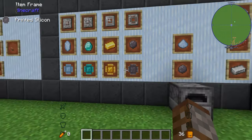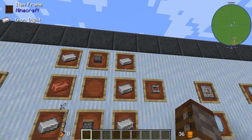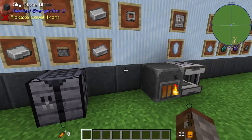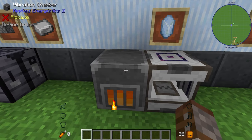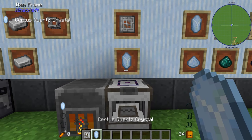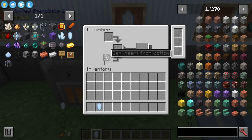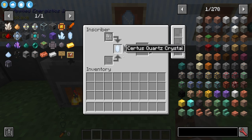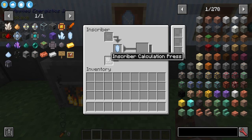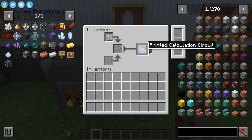To make all these circuits we also need the Inscriber, which is crafted with two sticky pistons, five iron ingots, and one piece of copper. It also needs to be powered. To demonstrate: place your inscriber calculation press in the machine and a piece of Certus Quartz crystal in the ingredient slot. The two side slots accept either type of press — it doesn't matter which — while the center slot holds your ingredients.